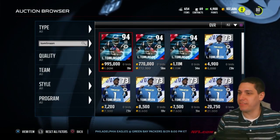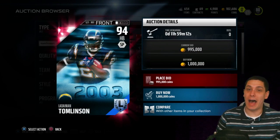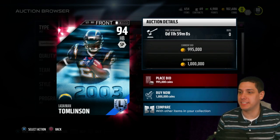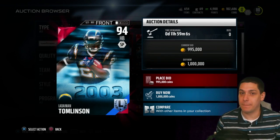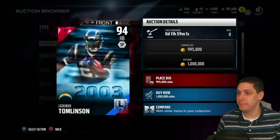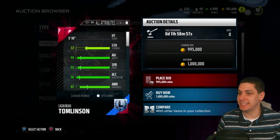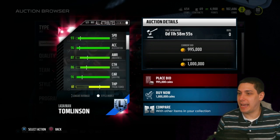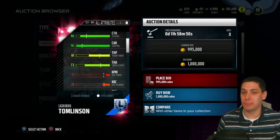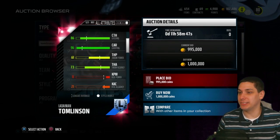I love Tomlinson. He's one of my favorite players of all time. I think it was fantasy football — you guys know I love fantasy football — Tomlinson was the man back in the day. And this card from 2003 is absolutely insane: 93 speed, 96 acceleration, 86 catching, 96 carrying. He even has good throwing attributes, which makes sense because he threw touchdowns a couple times to Gates and a couple other guys.